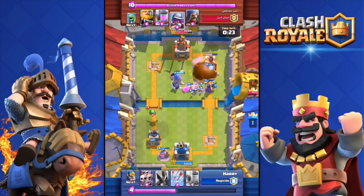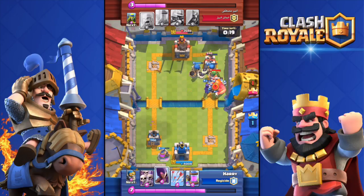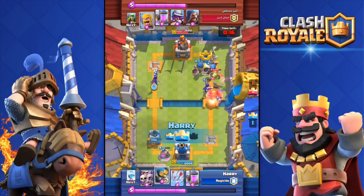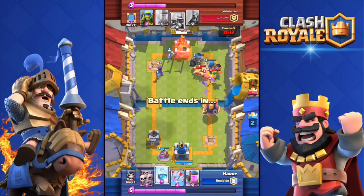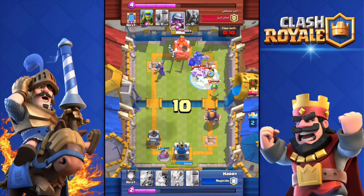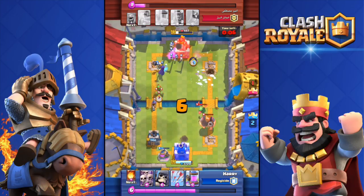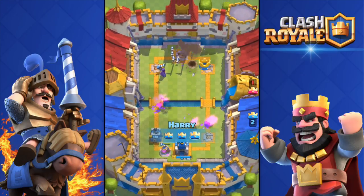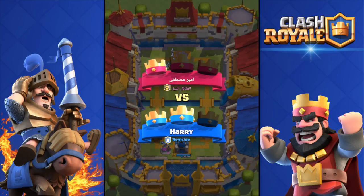The double giant skeleton push goes in — at the last minute he went to the side I wanted. The right tower goes down. The royal giant isn't going to do anything. With a witch and another bomber in a huge massive push, I freeze — and it's a three crown! Sorry, Arabic dude.